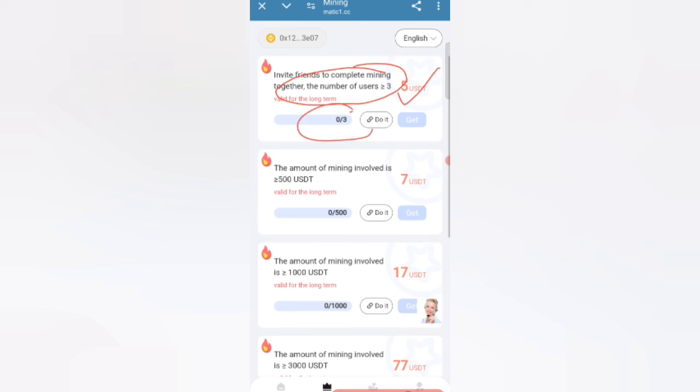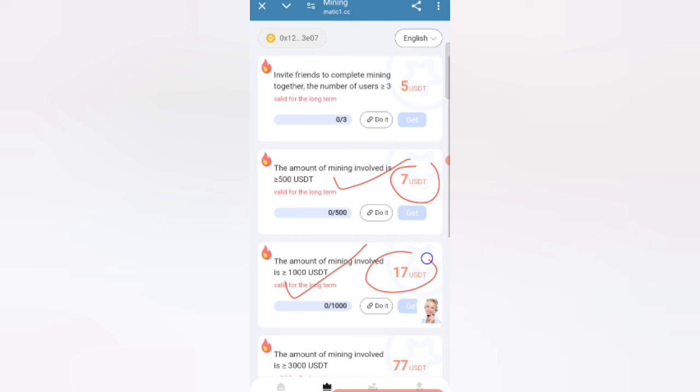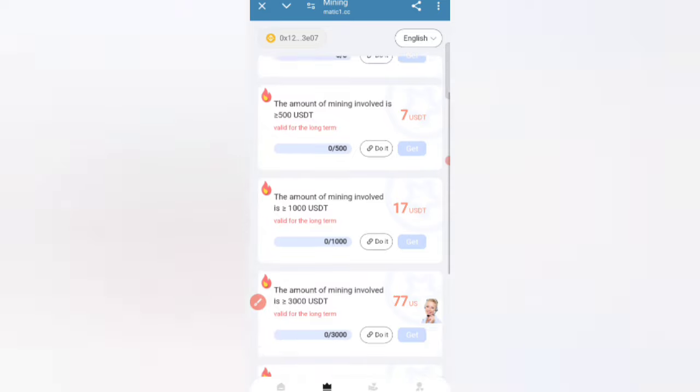There are three reward tiers. If the total mining amount involved reaches 500 USDT, you can receive 7 USDT. If the total mining amount reaches 1,100 USDT, you can receive 70 USDT.